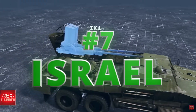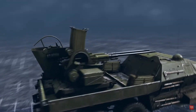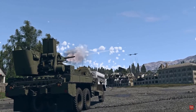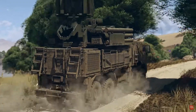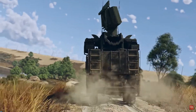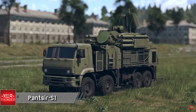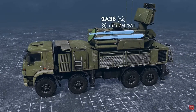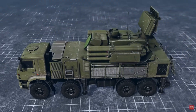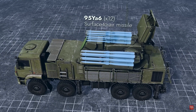Israel had a surprise entry with the Kurnass 2000 — really the best Phantom in the game with its APG-76 radar, which is supposed to have a synthetic aperture multi-mission radar system. Gaijin isn't modeling air-to-ground modes right now, but once they start doing that I suspect the real power of the Kurnass 2000 will come into the game.